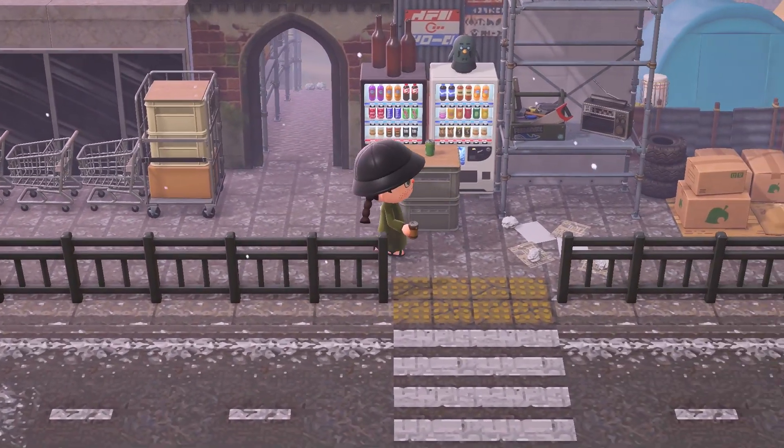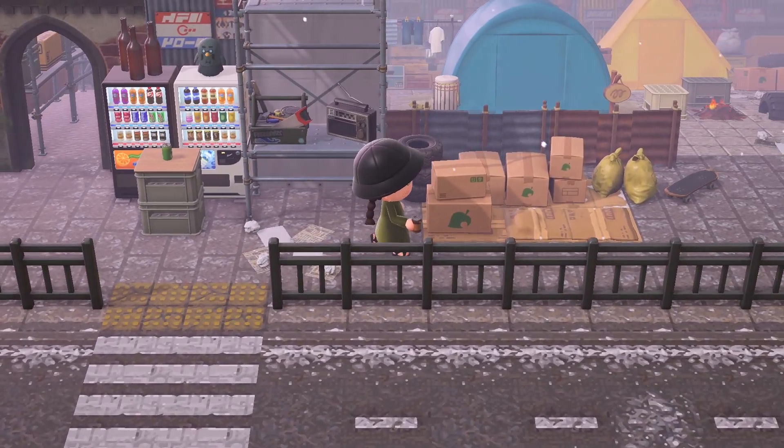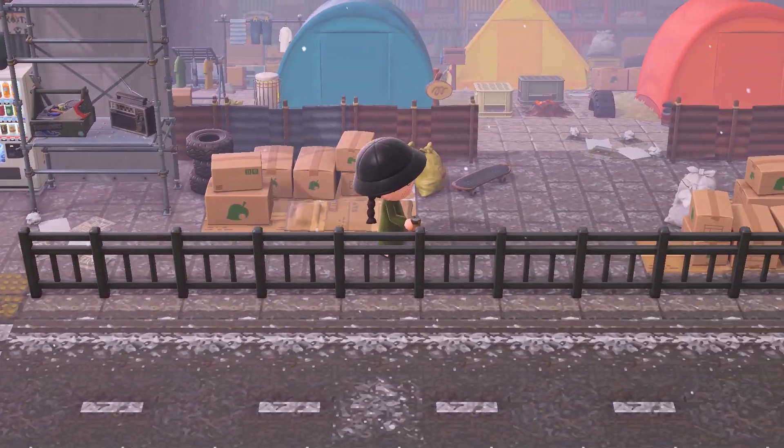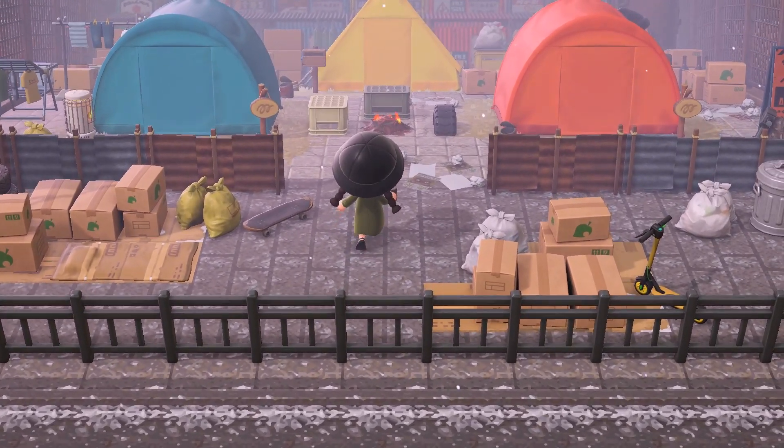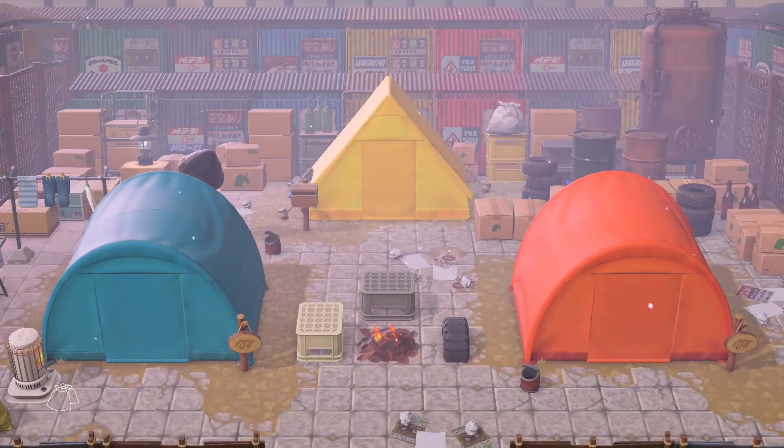Continuing right there are some campers and I really like how the tents are placed — it looks so out of place in the middle of all the dirt and mess, and the colors really stand out in the middle of all the different grayish and brownish tones. The tent in the middle is decorated with basic stuff.